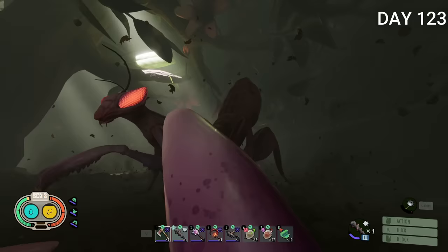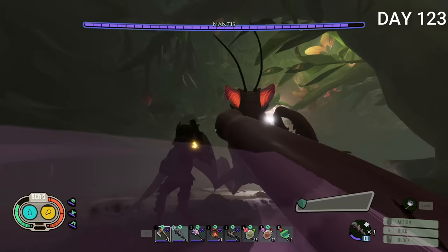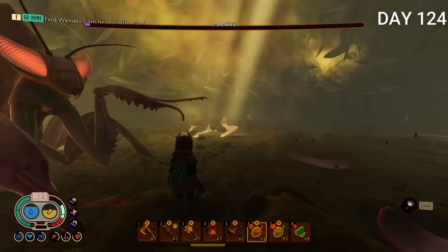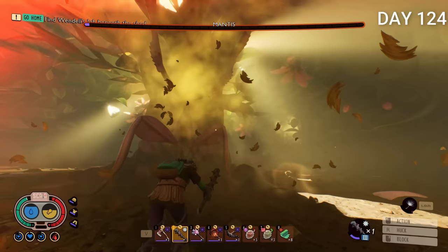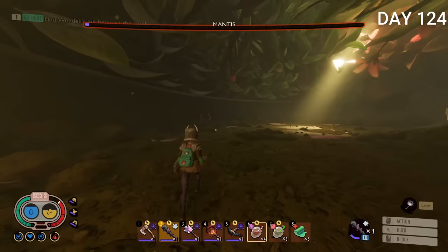I reloaded and tried the mantis fight again. I realized he can't do damage right when he drops down, so that's a perfect window for maximum damage. This time I played it a lot safer, going around the tree instead of charging him every time I saw him, and made sure I used my smoothies. By the end I was down to almost no smoothies left.